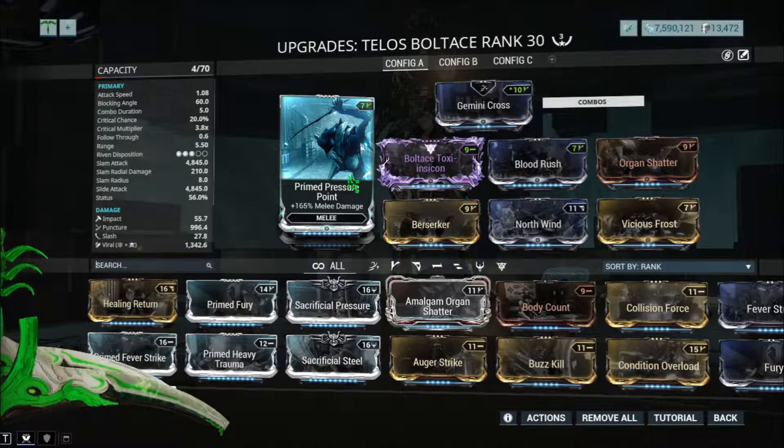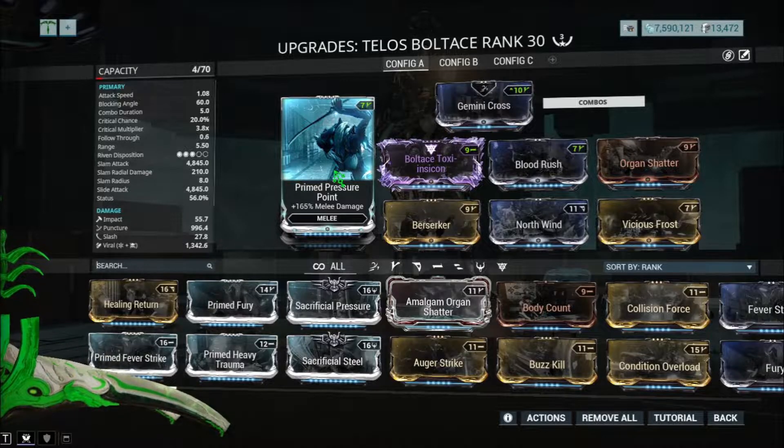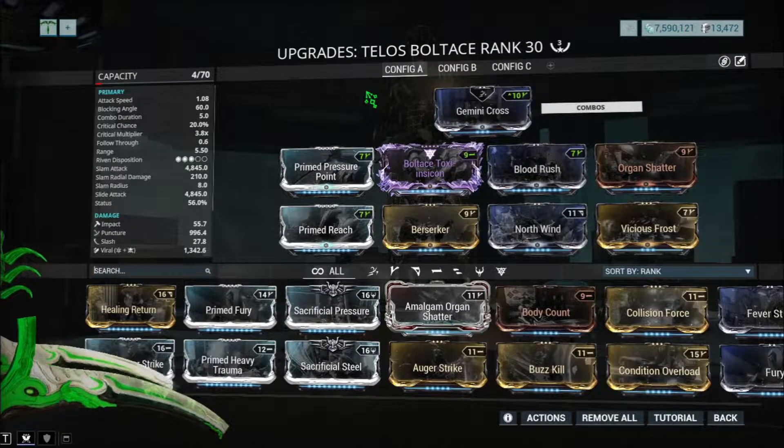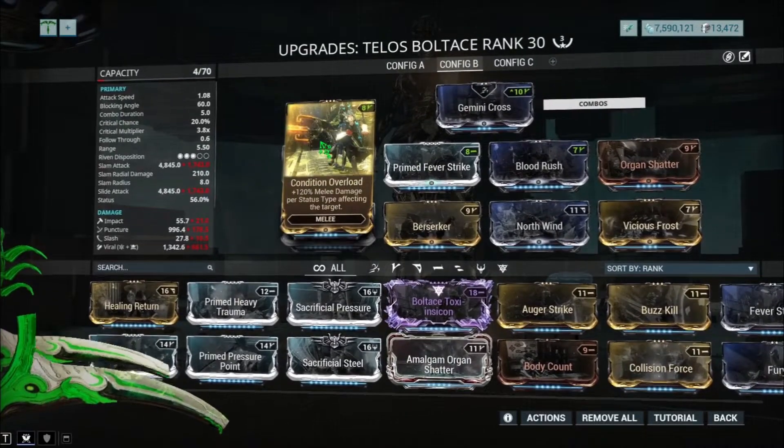Then you've got Prime Pressure Point here. Now usually you want to put Conditional Overload here, but since I have a build that's pretty good I'm just going to put Pressure Point for now. For those that do not have a Riven for this build, I have Conditional Overload instead.